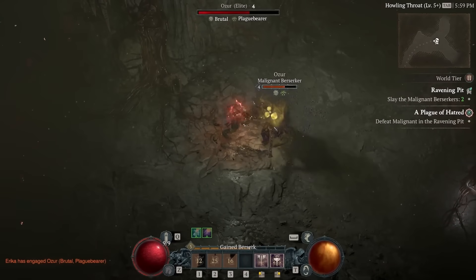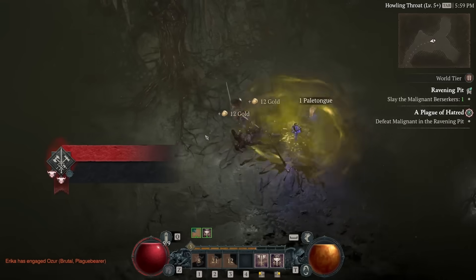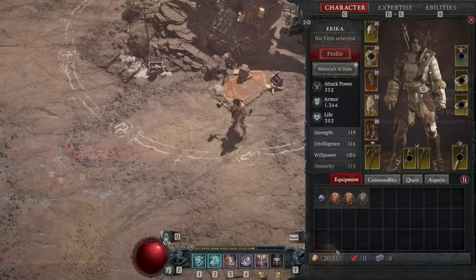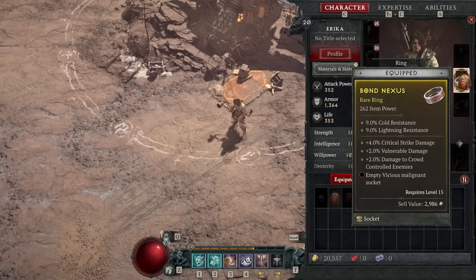If you kill the power-boosted malignant elite, it will drop an actual caged heart, which is the version of a malignant heart that you can pick up, put in your inventory, and slot into your jewelry. These are the main mechanical upgrade to our characters for the entirety of season one. Malignant hearts are an item much like gems, but instead of having statistical increases, they instead have powers much like legendary aspects. As of right now, we have only seen the effects of three malignant hearts out of 32.